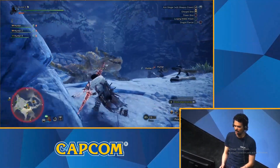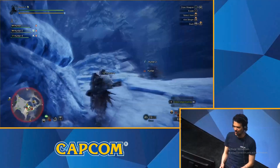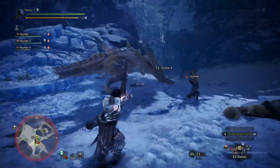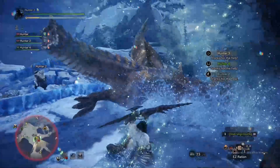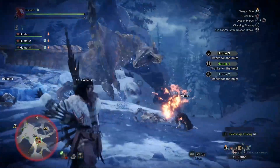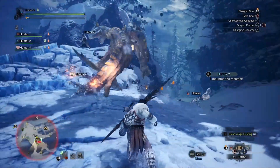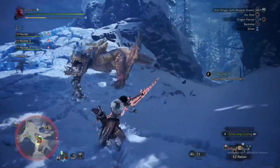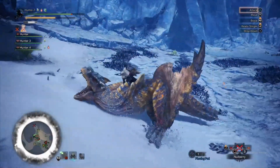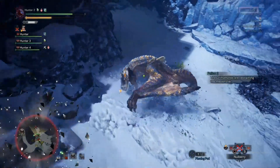The dual blades are a lighter set of weapons. One of the clutch claw attacks that the dual blades can do is the ability to more frequently draw slinger ammo from the monster. It looks like Socks got another mount on the monster — we can get hunter number two from the mount. That always feels good. He's going all the way to the feline traps — the local tribe of felines there will trap the monster.